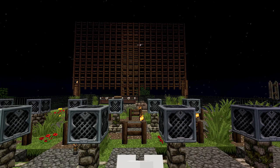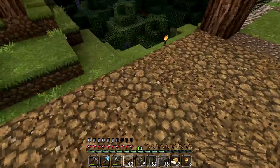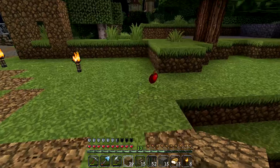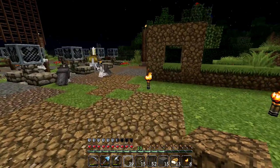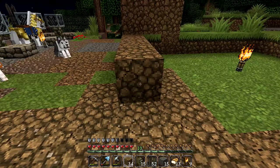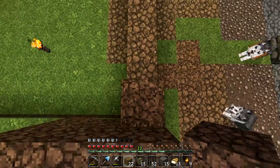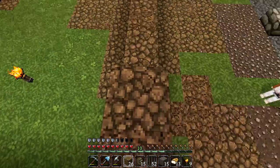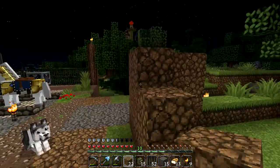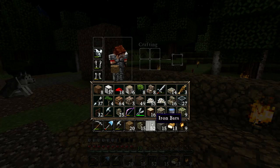Nothing makes a drive-in movie experience special like some tasty snacks when watching a movie, and that's exactly what we're going to be building. My thinking is to create a confectionary stand where you'll be able to buy cake and cookies, and maybe some health potions to pretend to be tasty beverages. When you come into the drive-in, you buy your ticket, then come over to the confectionary stand to pick up some snacks. This is a suggestion made by one of you guys — absolute genius. You guys just come up with the best ideas.